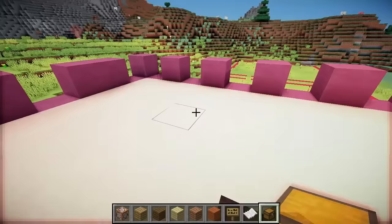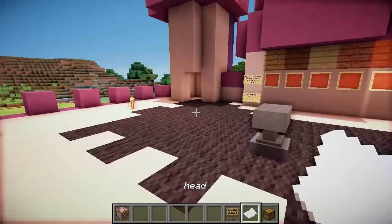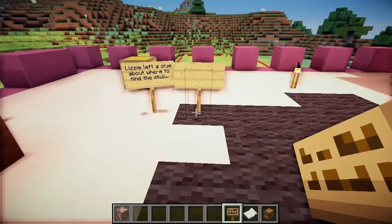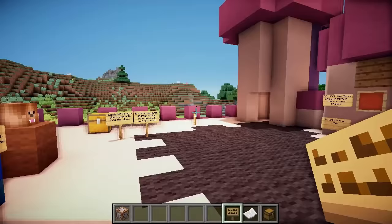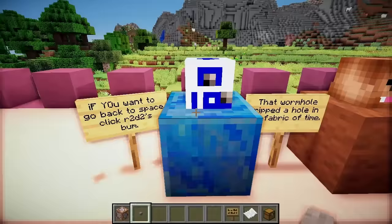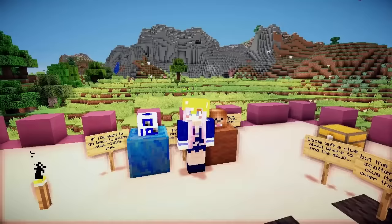We need to hide these items around the roof area — some super obvious, others a bit better hidden. The sign will say 'Lizzy left a clue about where to find the skull, but the wormhole scattered all the clue items all over this roof.' Once they figure out they should have gone back to space, they'll want to know how. So I'll leave a sign: 'If you want to go back to space, click R2D2's bomb.' We'll put a button there, and when they click it it takes them back to space — where the skull is hidden right here. And that is my base!